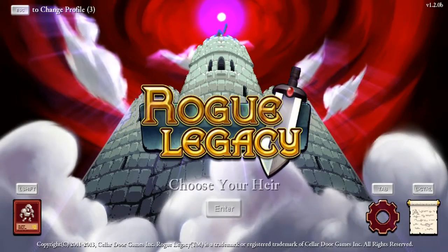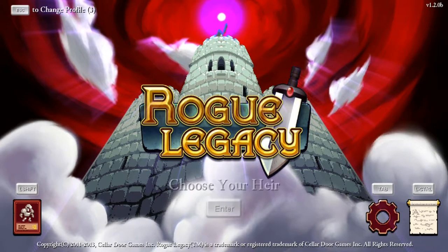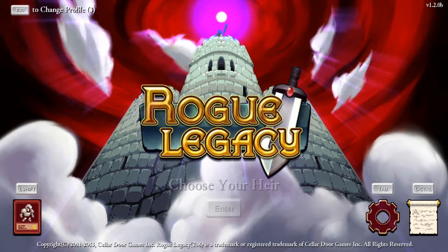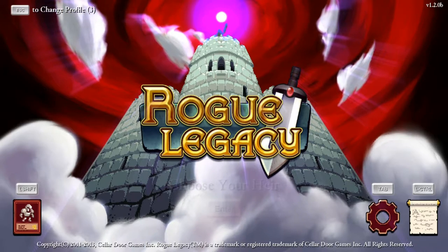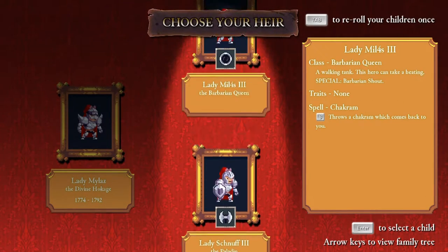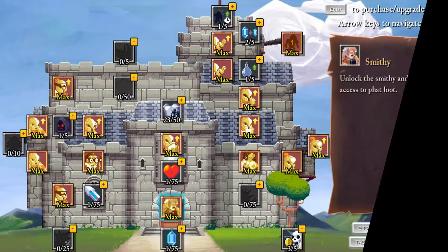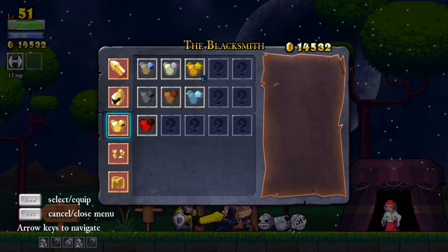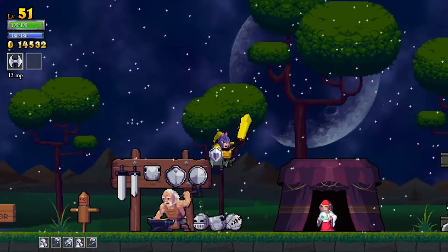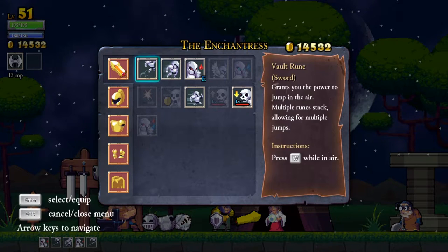Hello and welcome back to Rogue Legacy, where there is this so-far unbeatable menace in the castle that goes by the name of Sir Poncha the Lion. I'm sick and tired of him because we just can't seem to beat him. So that's what we're gonna do - we're gonna choose a hero and try to beat him. I think Lady Snuff the Third has an excellent chance. Let's quickly see if we have any new gear available - I don't think we do, and yeah, we're equipped to the best of our abilities.